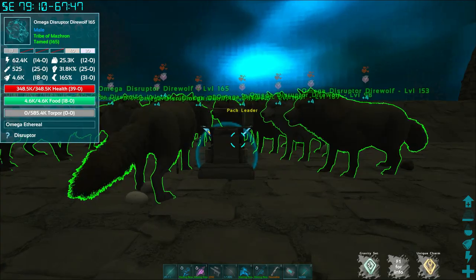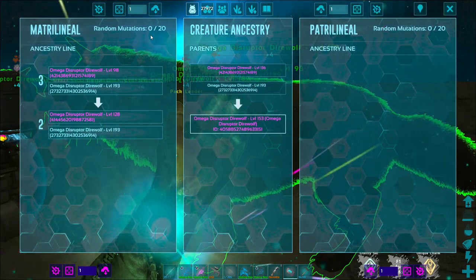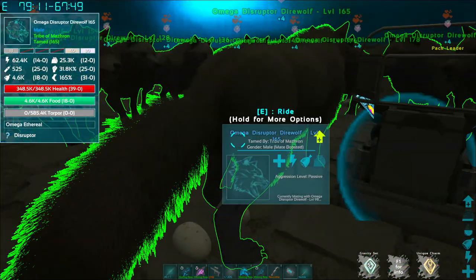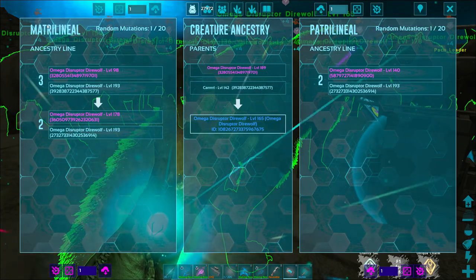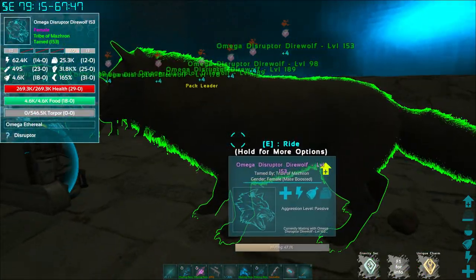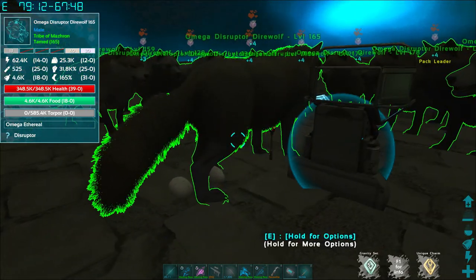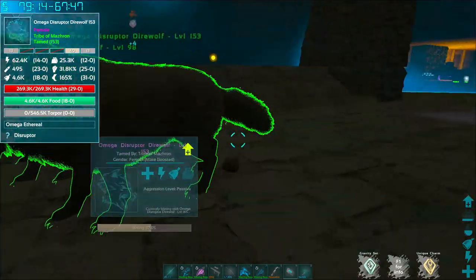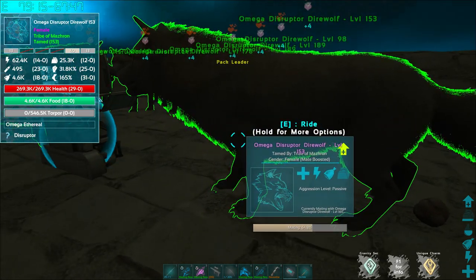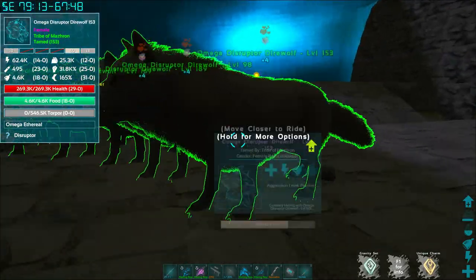The key is clean females. If you look in here at the ancestors, you'll see random mutations on the male side are zero and random mutations on the female side are zero. Now if you look at our new breeder, the random mutations on his side are one — which doesn't matter. What matters is that on the female side they always stay at zero. These are what we call clean females.